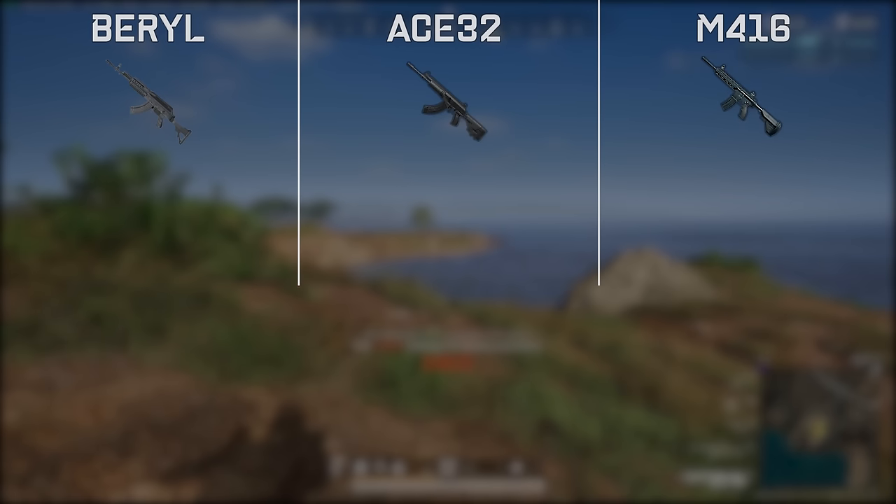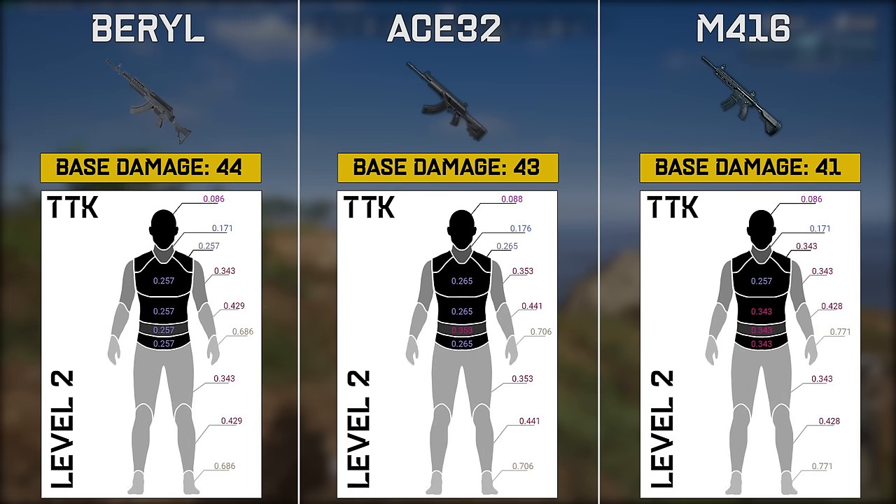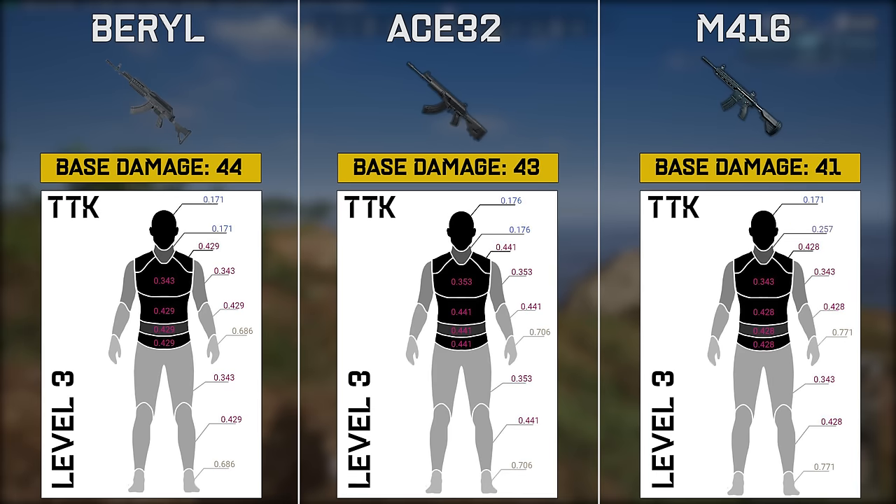The first thing to look at is weapon damage and most importantly time to kill, which is the time it takes to kill a full health enemy player. The Barrel has the most damage at 44, the Ace is at 43, and the M4-16 is at 41. The M4-16 is a bit behind versus level 2 geared players compared to the Barrel, but only on the lower chest and shoulder. The Ace has an almost identical time to kill to the Barrel, but is 2 to 20 milliseconds slower. Against level 3, all guns are extremely similar, but the M4 does require one extra shot to the neck, whereas the Barrel and the Ace are nearly identical. This 2 to 20 millisecond difference is so small that the game may not even register it. The Barrel does kill the fastest, very closely followed by the Ace, and then the M4.